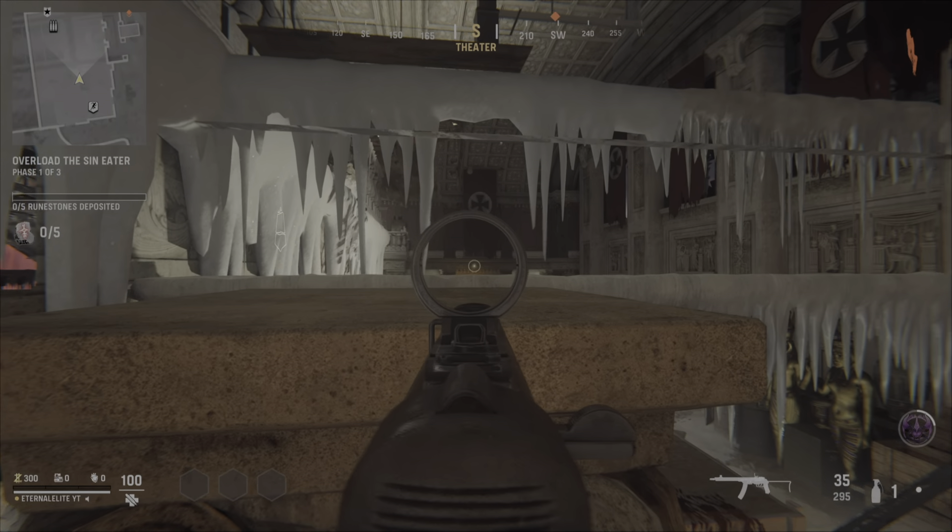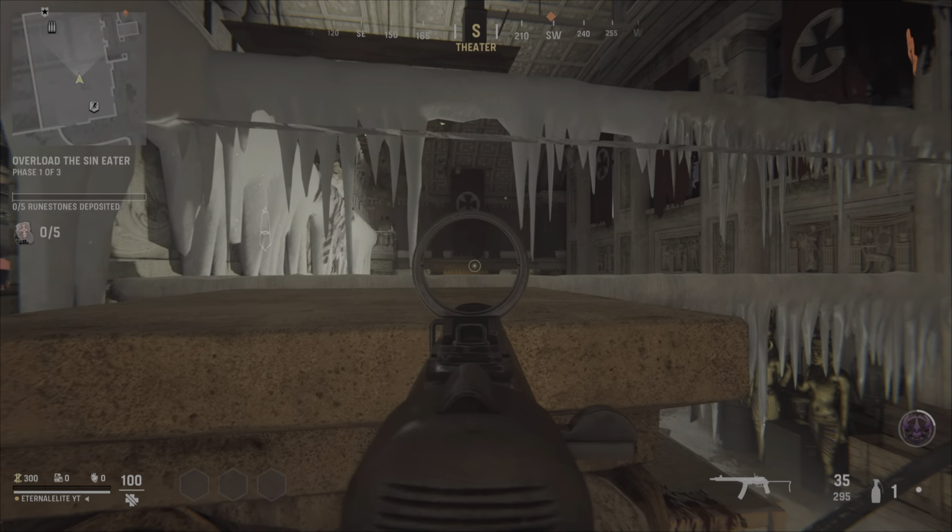Y'all gonna see, just come right over here. Look at this location — this is where you can get good headshots and critical kills. All the zombies will just start piling up right in front of you, as y'all can see in this little clip right here.